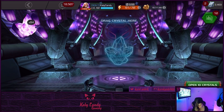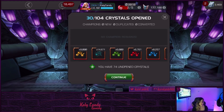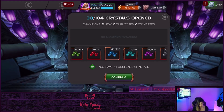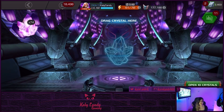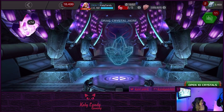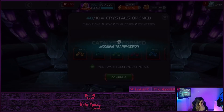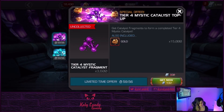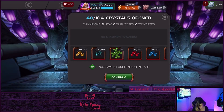The nodes are interesting — they change, so you have to bring in different champs each time. Like I brought in Spider-Gwen just last week, and I never thought I would be bringing Spider-Gwen into AQ, but I had to because there were some unstoppable nodes that she was just great for. I was pretty pumped about that.